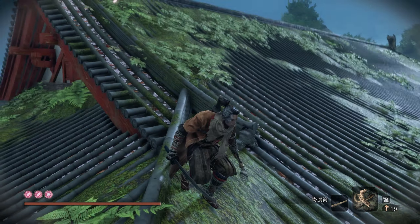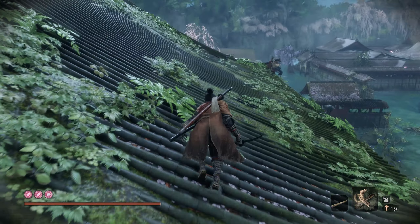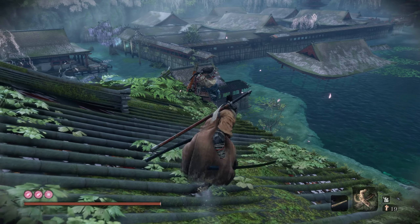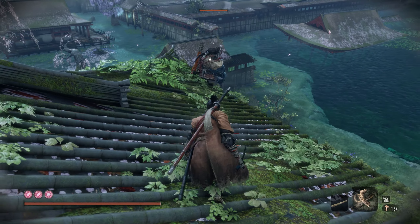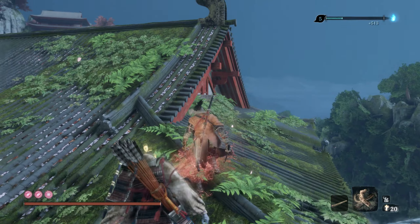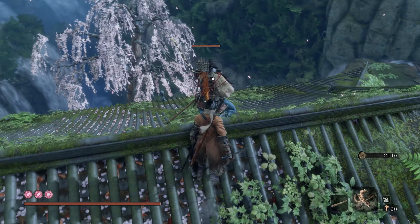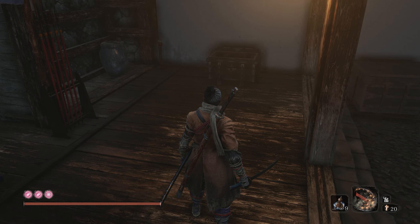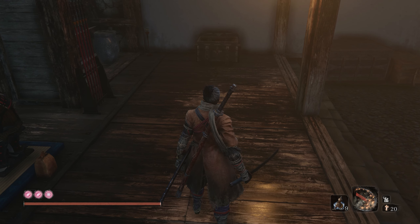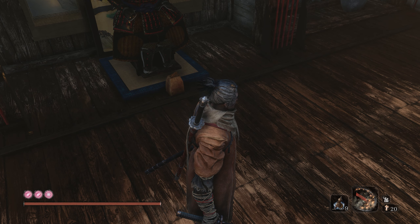The name Sabimaru strikes me as kind of generic — 'rust sword' — and I can easily imagine this was a special type of Kodachi for fighting the inhuman Okami, rather than one special blade. This Sabimaru sword Wolf gets might have been the only one left because so much time has passed. Verdigris has a degree of toxicity that was obviously hyperbolized in the game — for some reason, Okami are vulnerable to copper rust. I love the item placement in Sekiro: the Sabimaru chest is located just next to an item that raises resistance to lightning and shock damage. This room is basically a little anti-Okami stash.